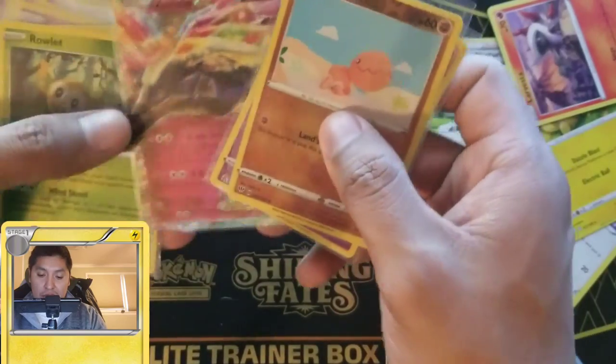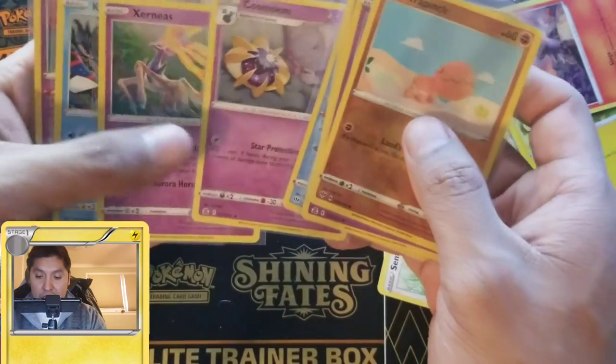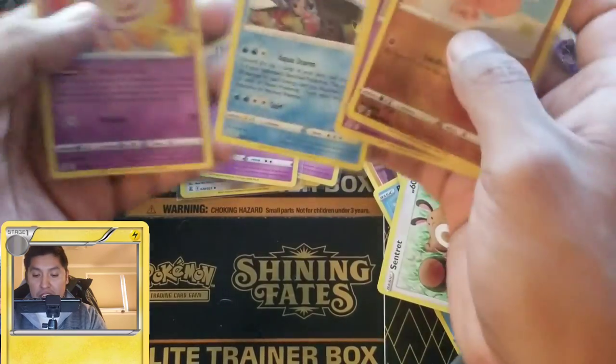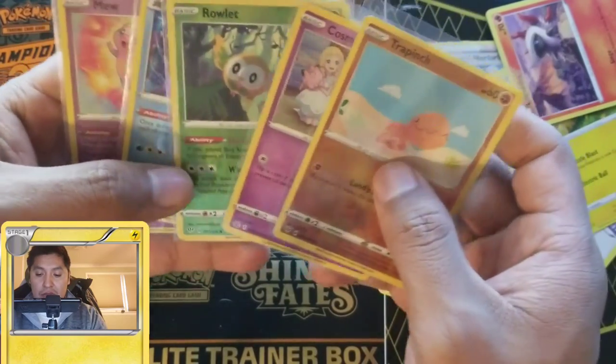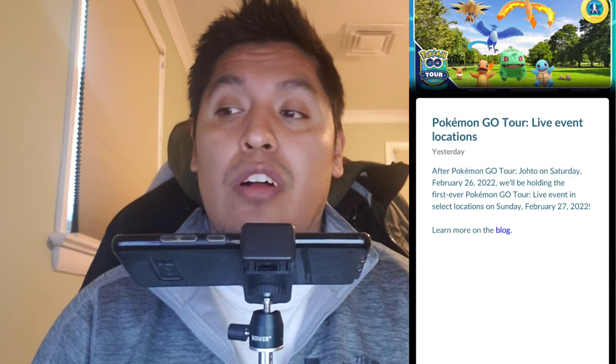The Solgaleo we didn't have, that Xerneas is pretty cool — we didn't have that. We didn't have Cosmium, we didn't have the other Xerneas, we didn't have Kyogre. So we got a lot of good Celebrations cards. We did have the Mew and the Cosmog, but there you guys go. Let me know if you guys liked the video and if you were able to open some Celebrations. Let me know how you're enjoying the Pokémon Go event and what shinies you're getting. We also have the Johto Tour Pokémon Go event coming up in February.